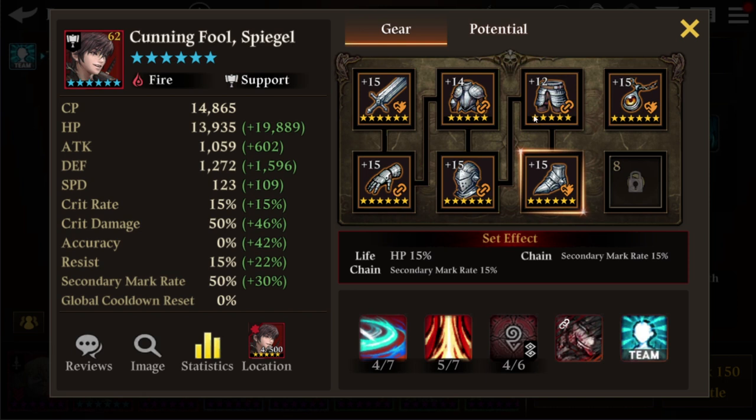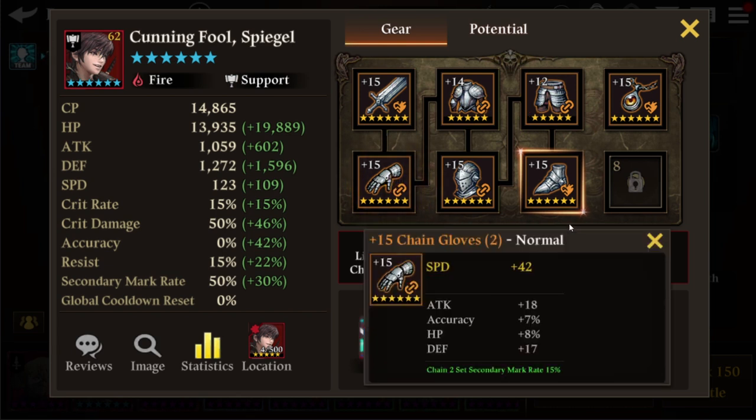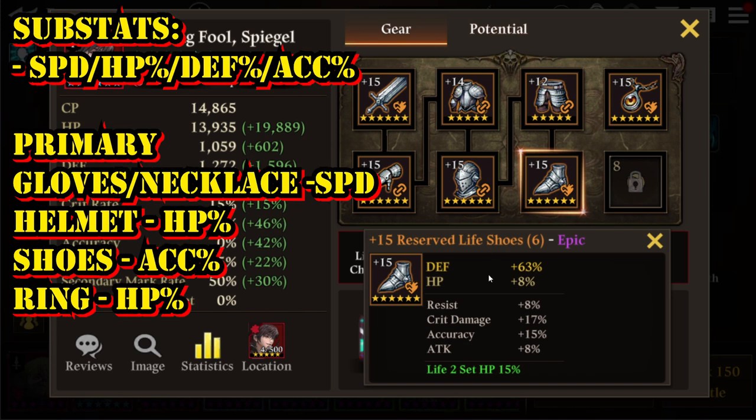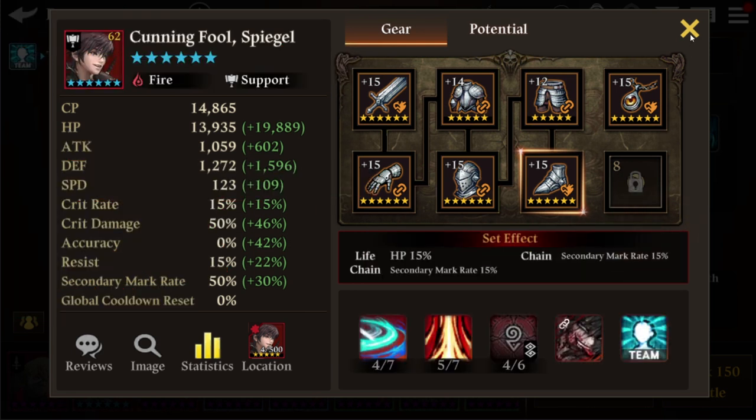6-star gears provide a much higher stat boost. The primary stat priorities remain the same: gloves and necklace should have speed boost; helmet and ring should have HP percentage boost. For shoes, go with accuracy percentage boost — your DoT servants need a lot of accuracy to land DoT on the boss. For substats, prioritize defense percentage boost, HP percentage boost, speed boost, accuracy percentage boost, and resist percentage boost.